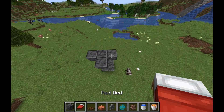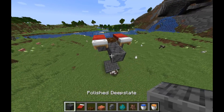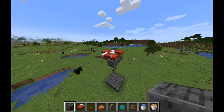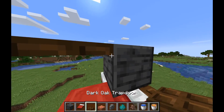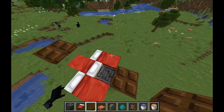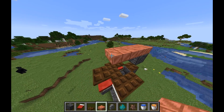Build one block on 3 sides and place the beds and trapdoors as I do. Build a block on the back trapdoor and place force slabs on it, adding a trapdoor on top.